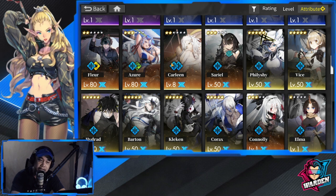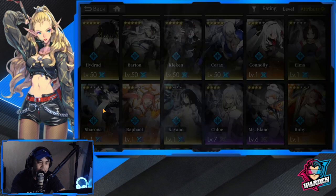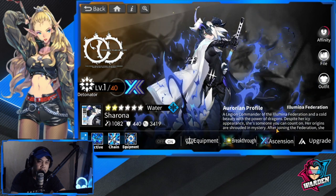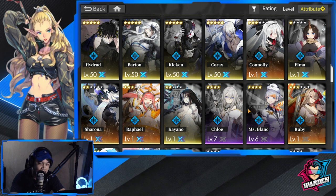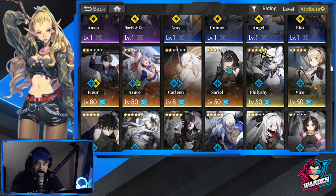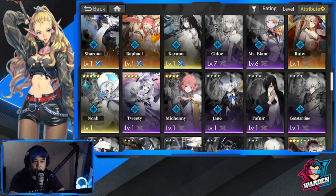I also have Carlina at ascension 3, but I've paused leveling her. I also got Sharona a day after I got Azure, so she's a little late — I still need to level her up. Following the same trend: level 50, ascension 2 for converters and cross-converters.